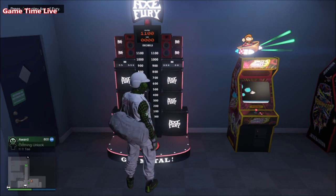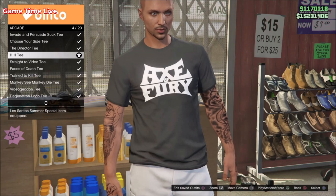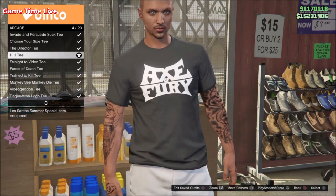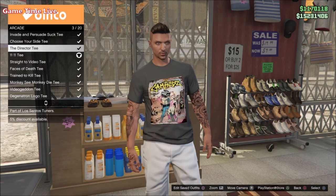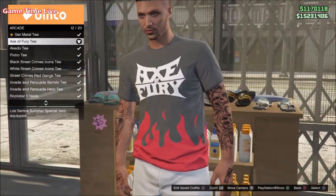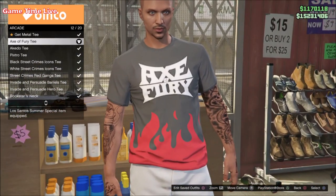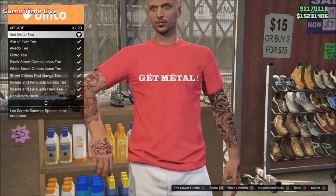Here are all three t-shirts and what they look like. Personally I really like the one with the flames on it, so I'm going to wear it. This was the easy tutorial on how to get these Acts of Fury special t-shirts — I hope you enjoyed it. Please leave a thumbs up, subscribe to the channel, and I hope to see you in the next one!